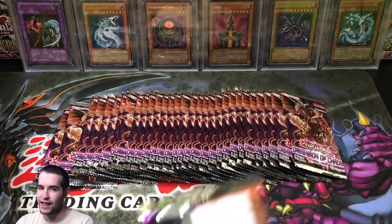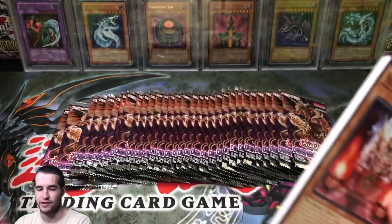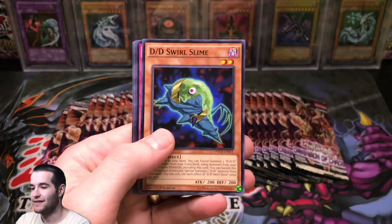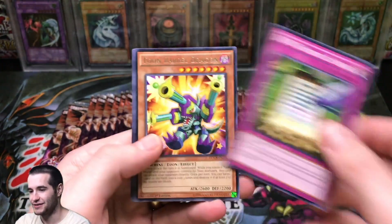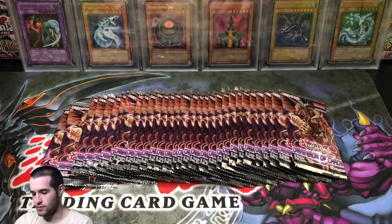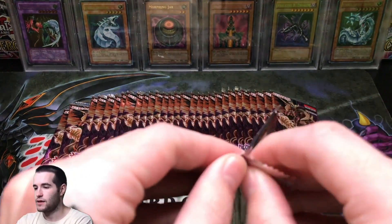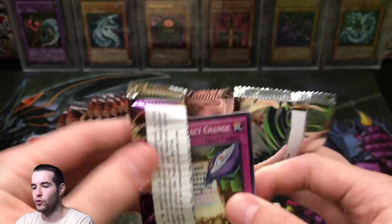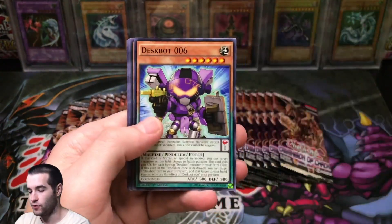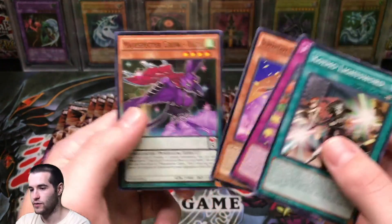If you guys did not see the last video of the search for the Black Luster Soldier, you're definitely going to want to check it out because we didn't get the Ultimate Rare Black Luster Soldier, but we did get something even better actually. Tomb Barrel Dragon and DD Necro Slime — nice common. Good start, we got some good value out of these packs. Hopefully we can pull the Black Luster Soldier. It comes in Ultra Rare form as well, so if we don't pull it Ultimate Rare we can pull it Ultra Rare. Either one is going to be awesome.